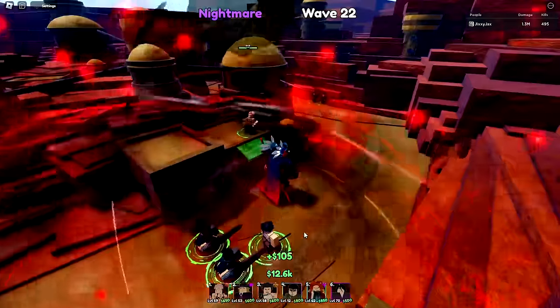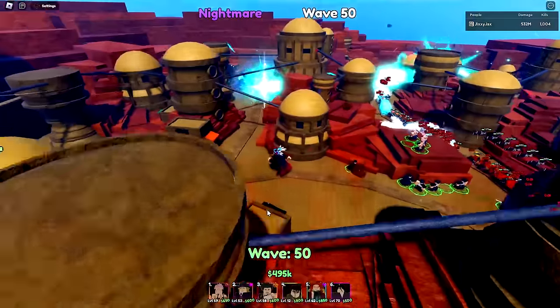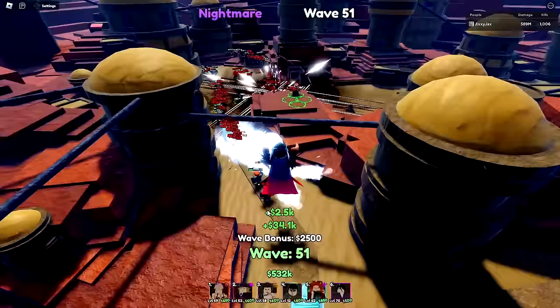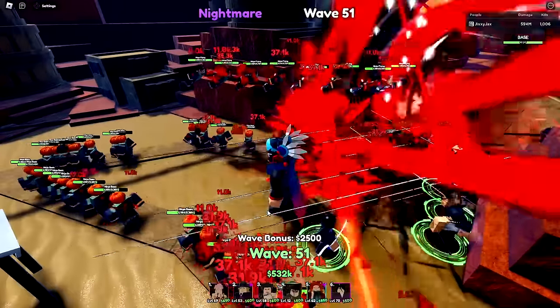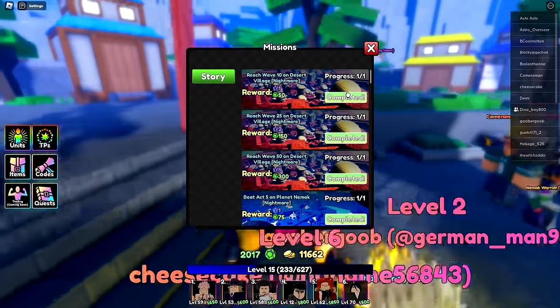Our Dark Captain is much more powerful now too, same with Sakuna. Our units are really powerful. I even made it to wave 50 in the first nightmare on a technicality — I would have failed if they didn't count waves until all enemies are dead. Still pays basically nothing: 300 for 20 minutes. That's a shame.